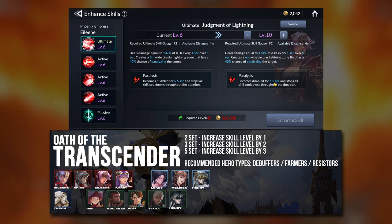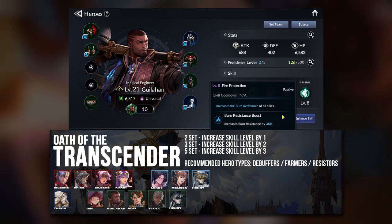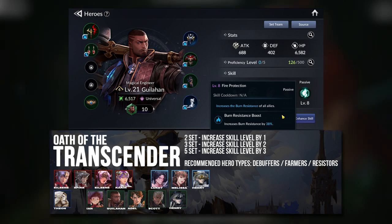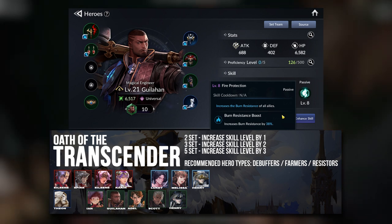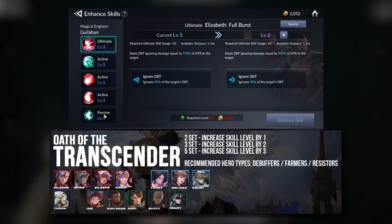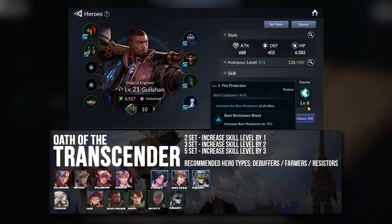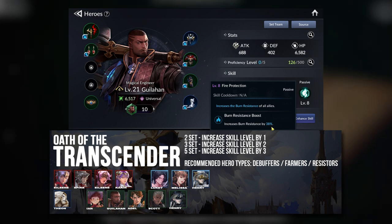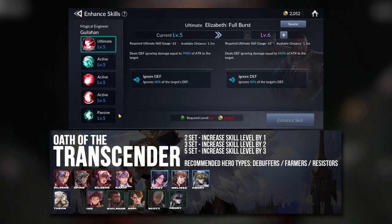Another group is the Resisters. Using Gilahan as an example — he is at skill level 5, which means he has 26% Burn Resistance increase. But because of the set, his actual effective skill level gives 38% — a 12% difference in increased Burn Resistance. The same applies for all the other Resisters: Ian, Ado, Scott, Henry, and even Theon.